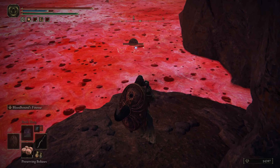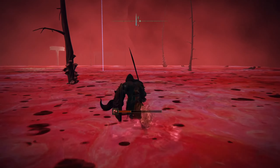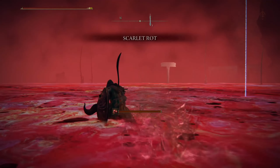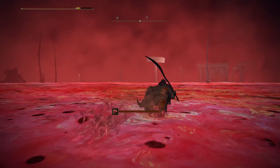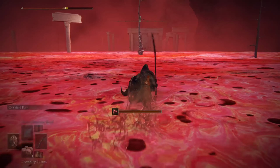Now we're going in the east direction — you can see the ruins over there. We have to get to those zones and there we'll find our wonderful Mushroom Crown. I'm going to run past quickly — I'll get Scarlet Rot but I'm not too worried about it.